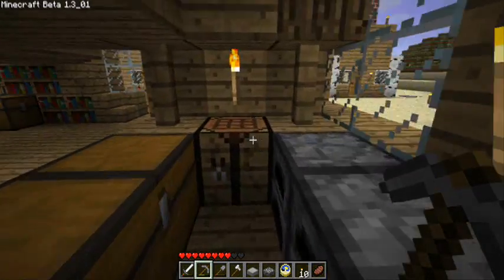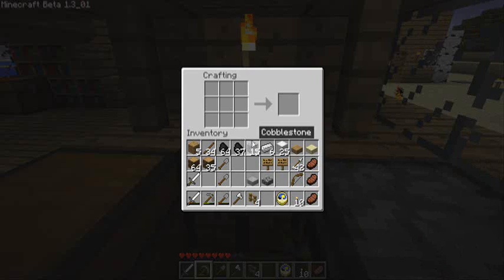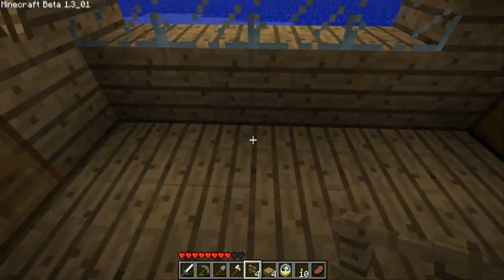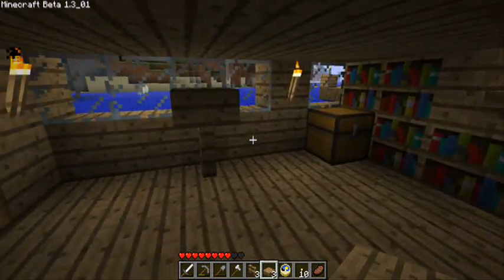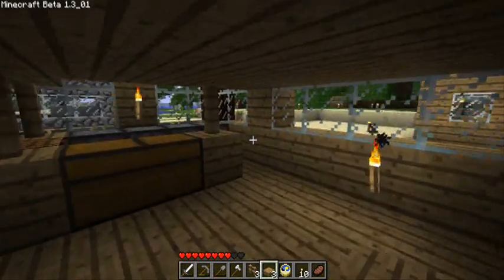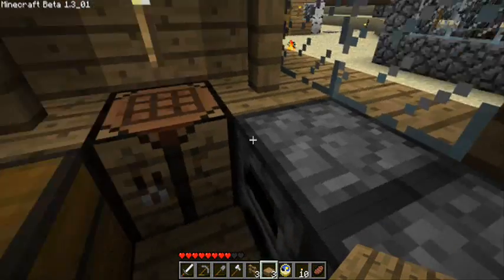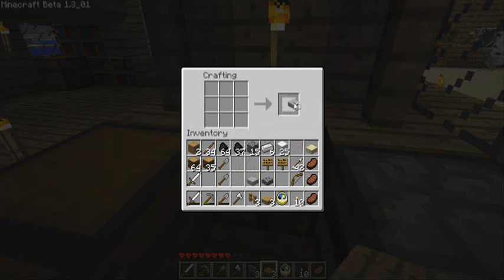We're going to take these slabs and make a table. We want wooden slabs — let's make two wooden slabs. To make a little table, you just come over here like this, put a fence there, and put the wooden slab on top. We're going to make a little table and chairs. So we need some smooth stone, and these are going to be the seats.